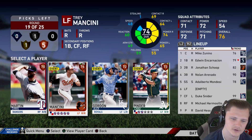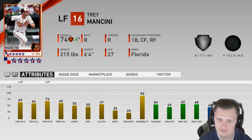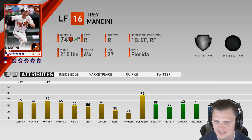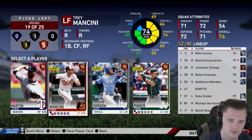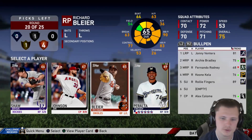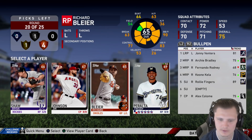Our next round we have Trey Mancini, Alex Gordon, Chad Pinder, and Chris Martin. With Trey Mancini being up on Inside Edge, yes his fielding is pretty bad, but his stick should make up for it. He's going to have over 90 power — 91 to be exact against right — which is really good, and worse comes to worst he's either a bench bat or actually in the starting lineup. For our bullpen I'm going to go ahead and choose a lefty, even though there are better options. I need somebody who can at least be a lefty specialist, so we're going to choose Richard Blair to completely fix our bullpen.